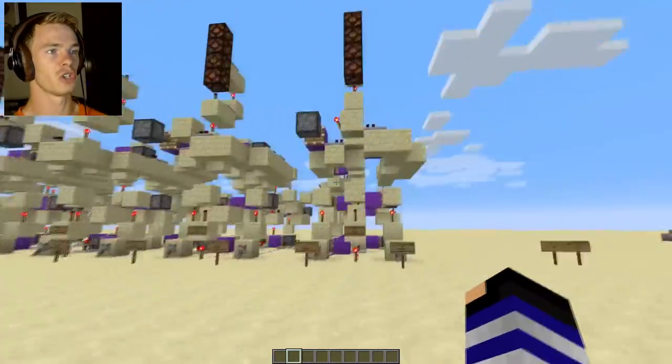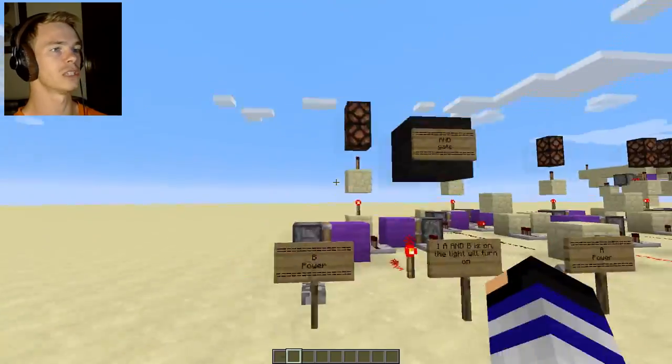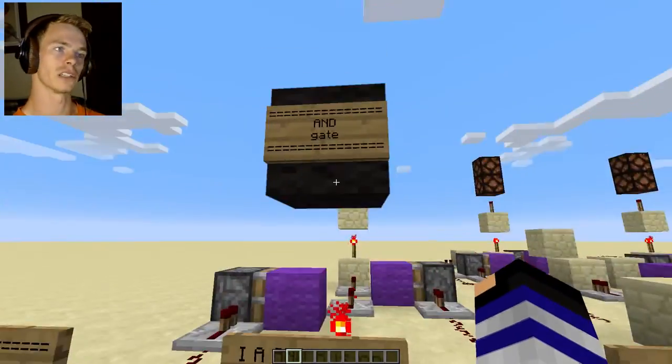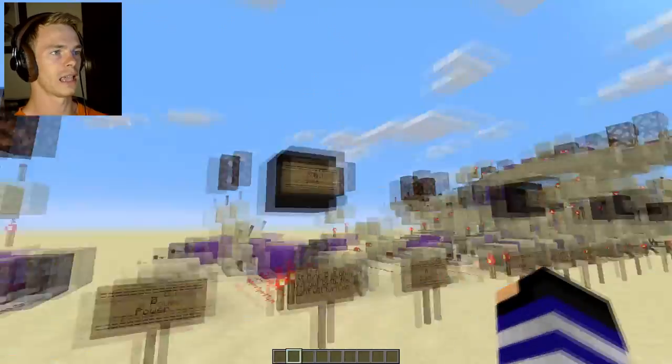First, I need to show you why certain pieces of them work, and it all comes down to these things called gates. You'll see why in just a little bit. I call this an AND gate. This is actually a technical, real term.